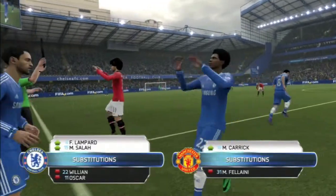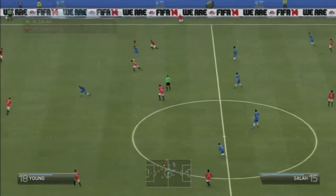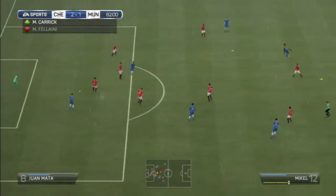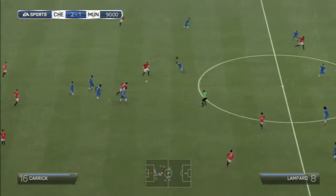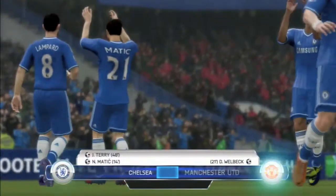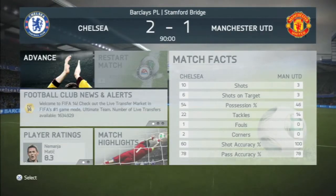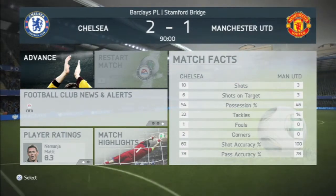We make a sub — Lampard and Salah come in for Willian and Oscar, while Michael Carrick replaces Fellaini for United. Salah, just came on, gets a run straight away, loses it then gets back on it, finds Eto who tries to find Salah — unlucky not to connect. 90 minutes up, Hazard gets tackled by Juan Mata and that is full time. We beat Manchester United 2-1 — Matic in the 14th, Terry in the 48th for us, Welbeck getting one in the 21st. 10 shots, 6 on target, 54% possession. United had 3 shots, 3 on target, 46% possession.